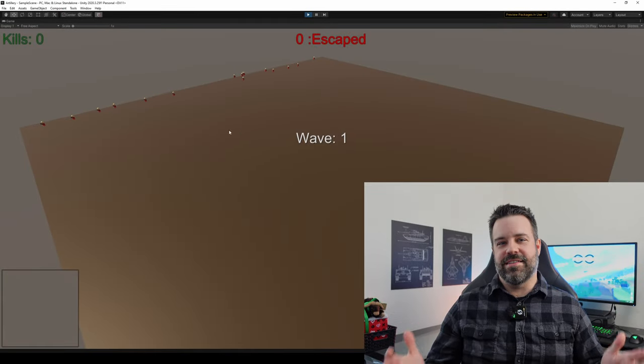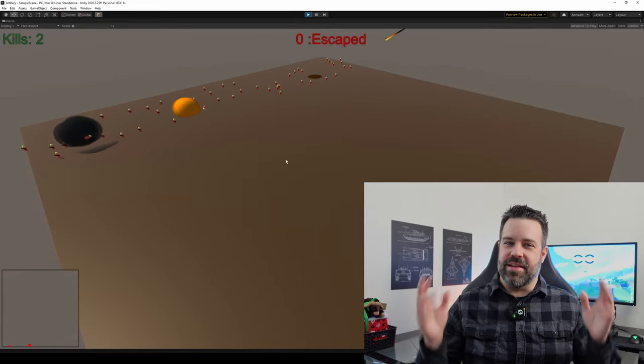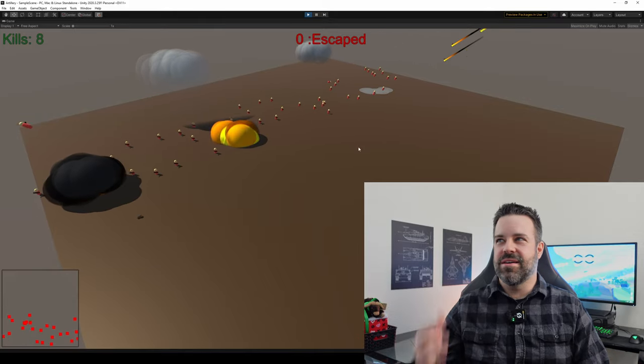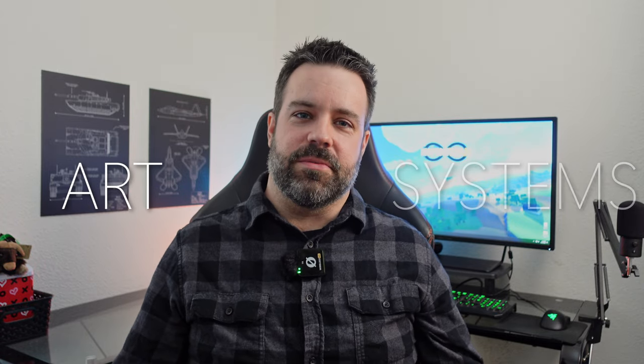So I had already decided to replace the boring, flat, featureless plane that served as the terrain in the artillery game prototype. But replace it with what? I could start handcrafting levels, but I'm a solo indie developer. If I want to have enough levels, I'd have to reduce their quality or accept a quality reduction somewhere else in my game, like art or systems.